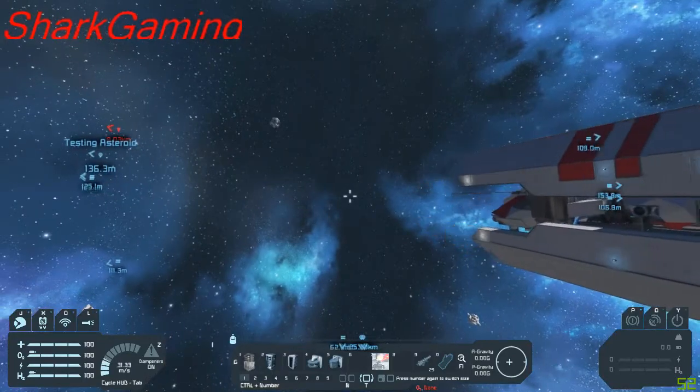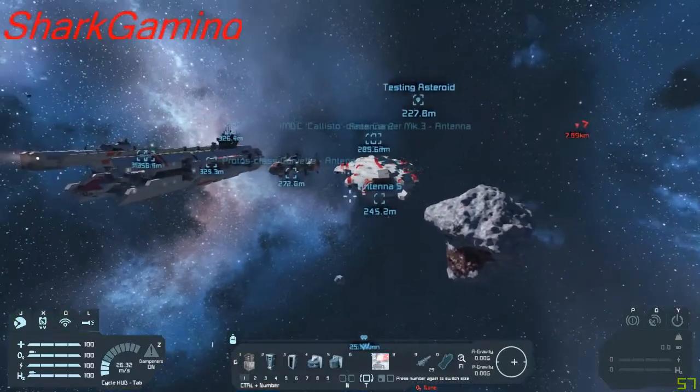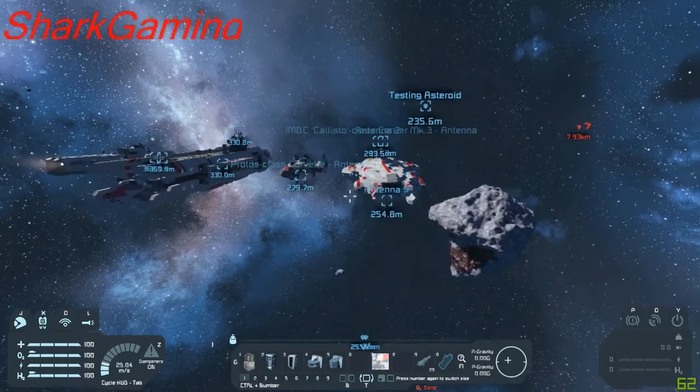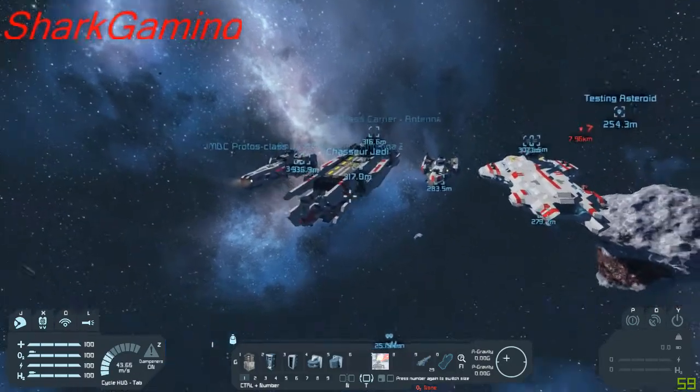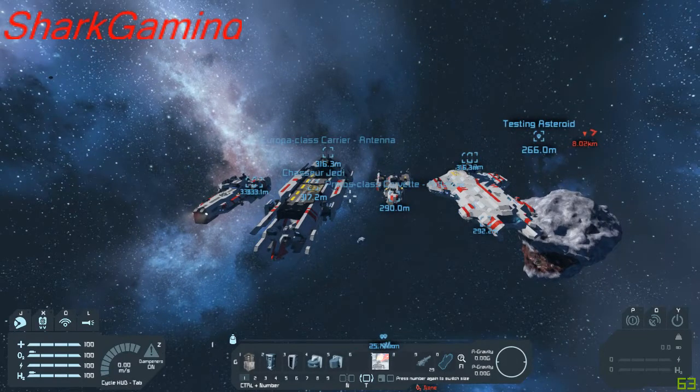Let's get to the front so you can see my fleet. Here's my fleet — my two corvettes and my two carriers. I need a battleship. Maybe that's my next Space Engineers video — showing you guys a battleship I pulled off the workshop.